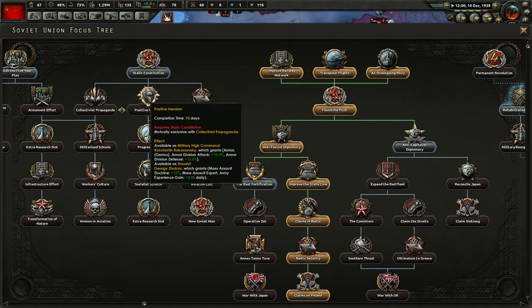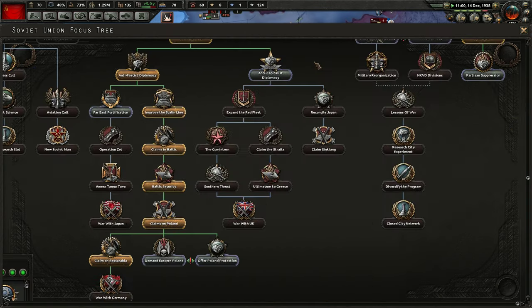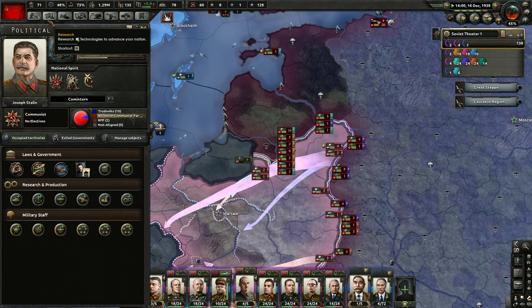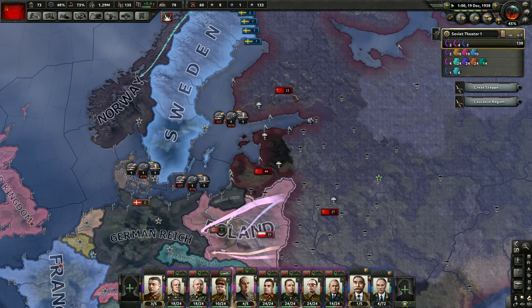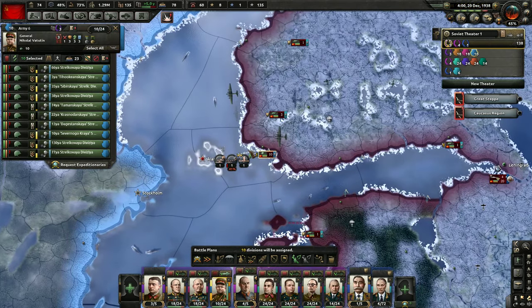We're going to get political power and we're going to be able to get some military high command and the extra research slot. There's another research slot down here, so we can get to five research slots — we only have three right now. It's a little concerning. It's always a cost-benefit analysis that you're conducting.